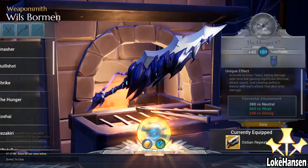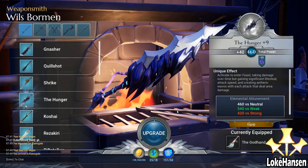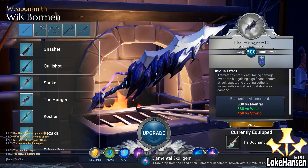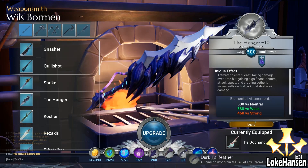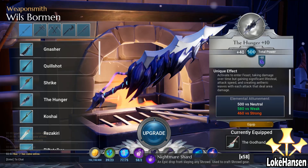The unique effect is that you can activate it with your Q ability once the meter has powered up, entering a feast state where you constantly take damage but your attack is boosted greatly and you gain life leech on the weapon. This means that even though you are taking damage, if you have the power to push through, you will be gaining more health than you are losing to The Hunger's feast.